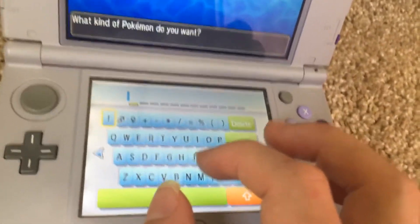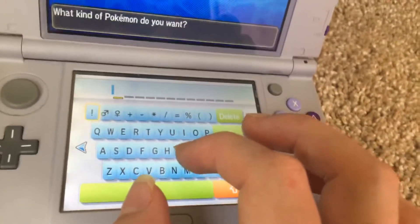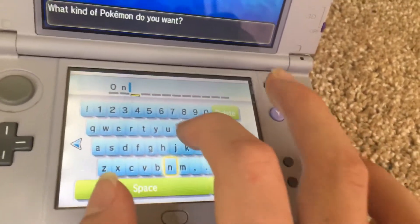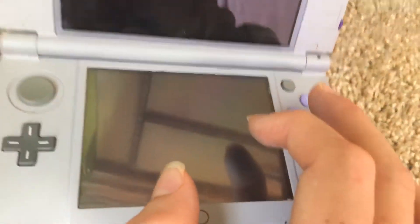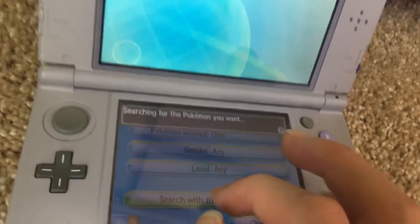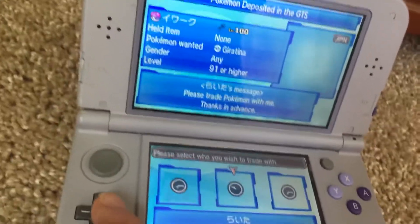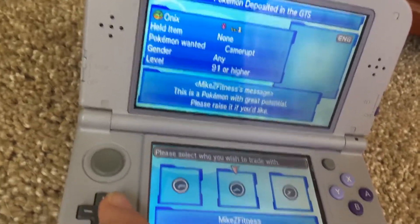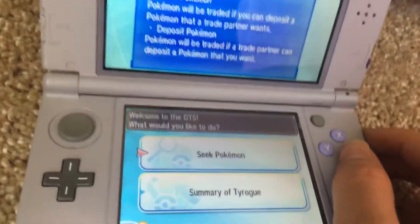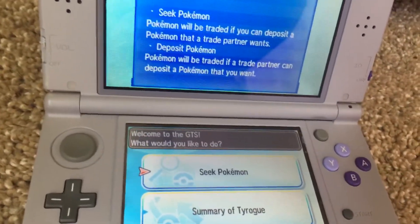The last thing I'm going to show you is how to get different Pokémon that you don't have. Let's say I want Onix — press Onix and press Search. There are over 1,100 results, everything you can get. That is the end of this video. Please subscribe and like, and thank you for watching.